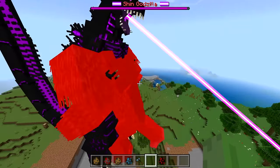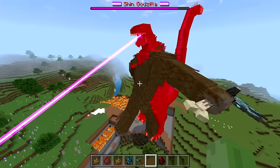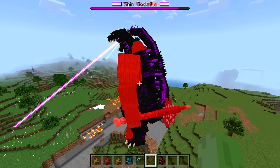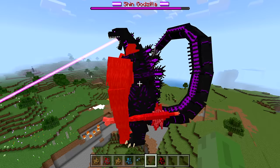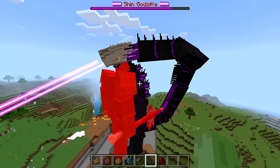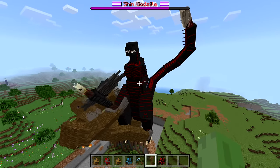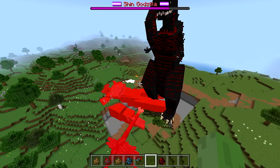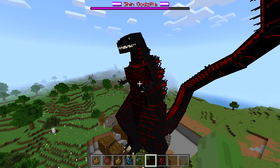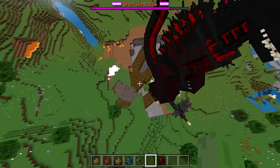We can no longer see Kong's health bar — I don't know why that happens — but based on what I can see, Kong is not doing a lot of damage to Shin Godzilla's health. Shin keeps healing and is using his tail laser. And not only did Shin Godzilla win, but he's literally stepping on Kong's body — and we gave Kong the axe too, so he basically had two lives. Incredible — Shin Godzilla wins again.